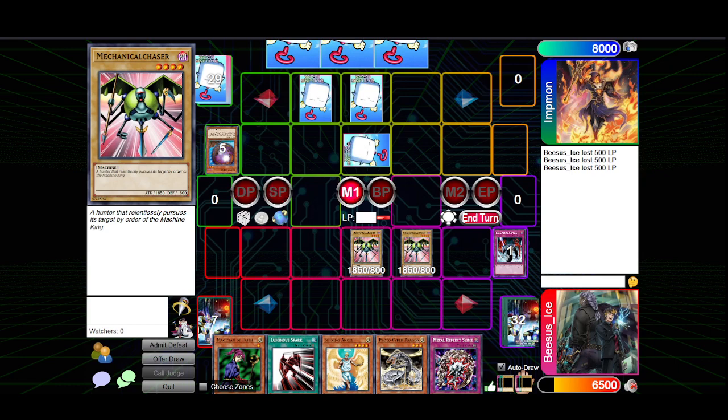Stand by, main phase. I'll go to battle and try to clear this. Oh, you get your search — what is it? Sangan. 1,500 or less attack is broad. I would grab Goblin King. By the way, this deck only has like two copies of Mechanical Chaser and I managed to find them both early. If you out them, they're gone — I can't draw another one.